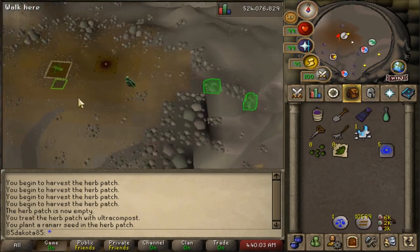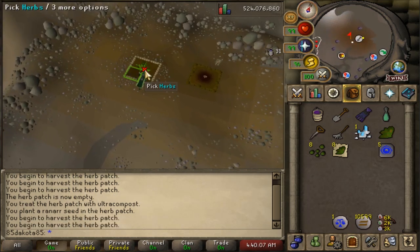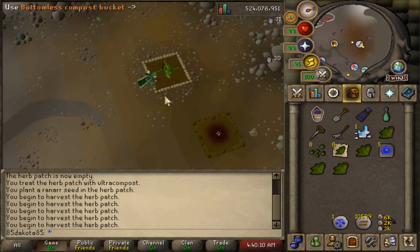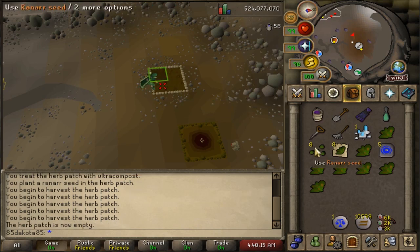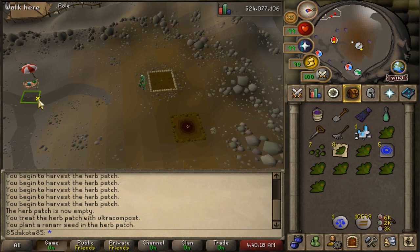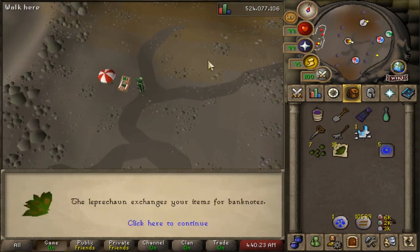You can use an herb on the leprechaun to note them up — you don't have to clean them first, but you could — and then you're off to the next spot. I like to knock out the Basalt spots next, since that frees up some inventory space, so we're off to the Trollheim patch. If you're using the Trollheim teleport and have to run through the Stronghold, this is a much slower patch — it's very worth getting the upgraded teleports. Spam-click the patch, make sure you compost it, reseed, note the herbs in the leprechaun, and then use that Icy Basalt.